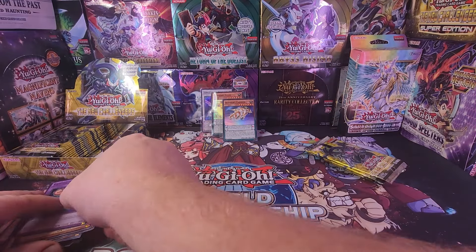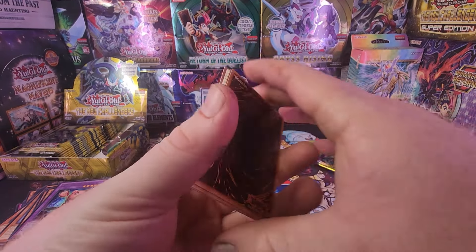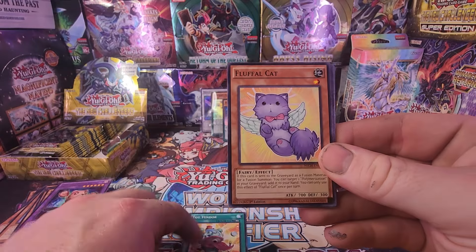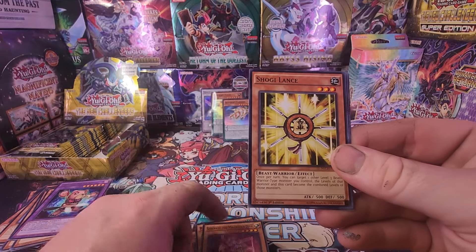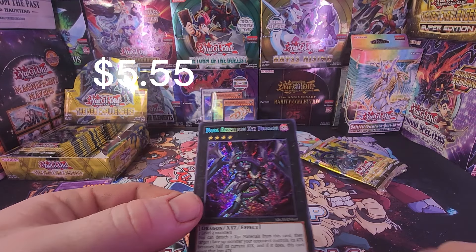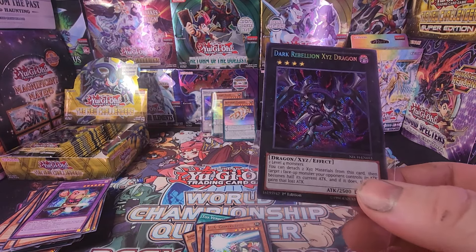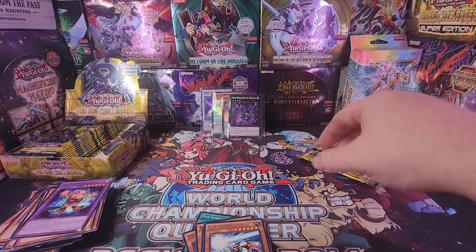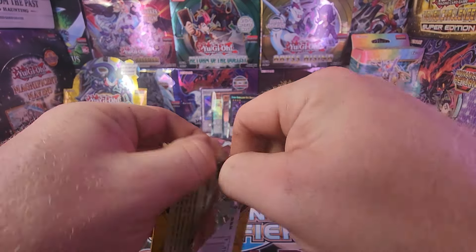So just three Supers so far — that's a little disappointing, but there's still a whole bunch of the pack left. Then we got a Goalkeeper, and we got a Dark Rebellion Xyz Dragon — Secret Rare! We got the box art, and we got our first Secret Rare of the box. This has a couple dollars worth of value. Very nice — be cool to get the ulti of this as well. Dark Rebellion Ghost Rare, see if we can get blessed by that.